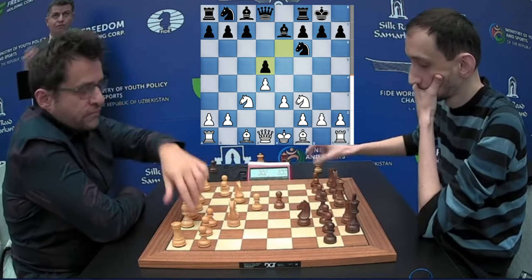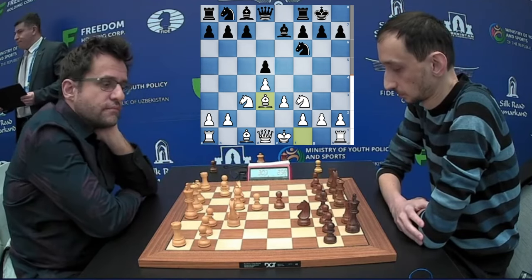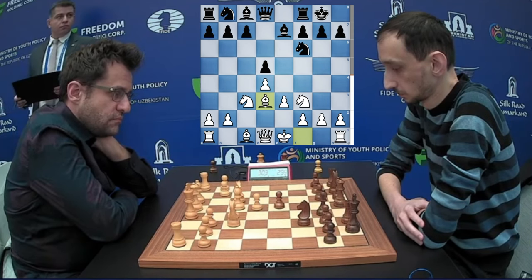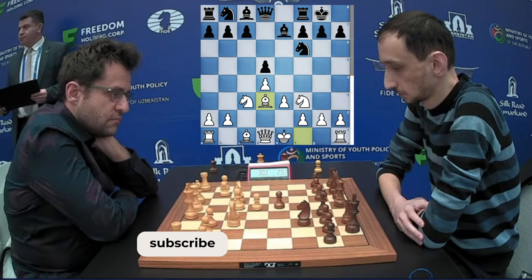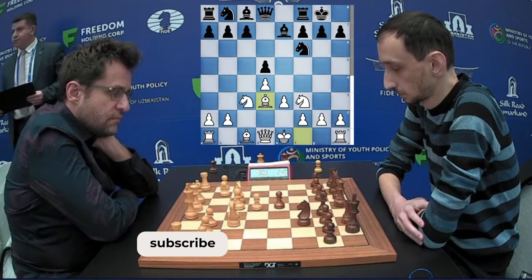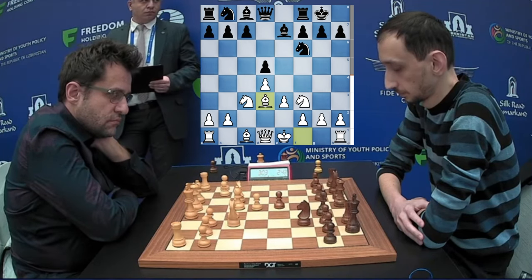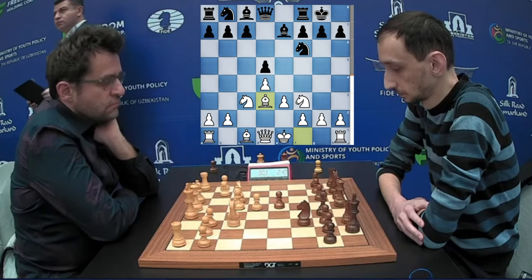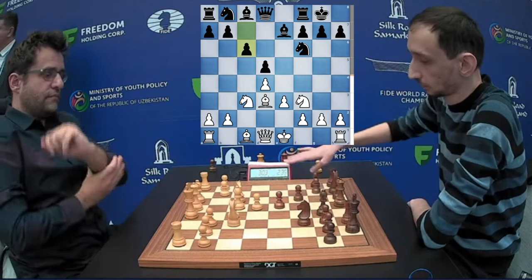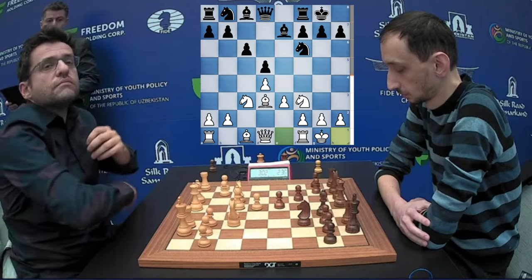Pawns are exchanged in the center, Bishop to D3 by Aronian. Pawn is pushed to C6, and black castles on the king's side.